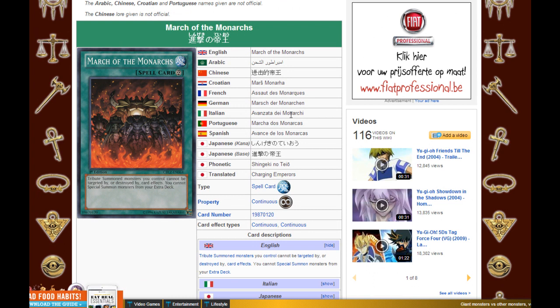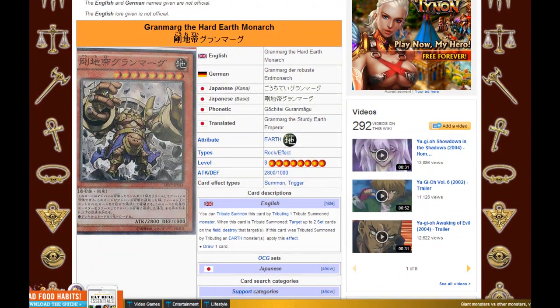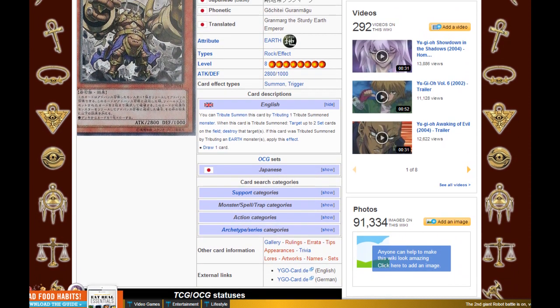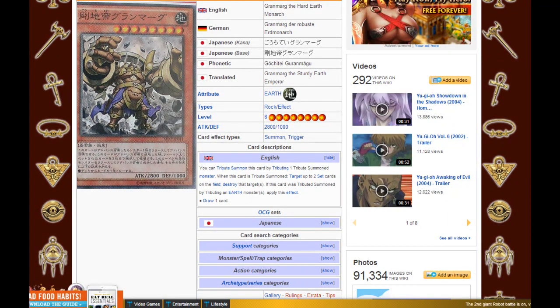The second card is pretty much a new Monarch and an upgraded version of Grandmark the Rock Monarch, and it's called Grandmark the Hard Earth Monarch. The translated text on Wikia is apparently incorrect from what I found out — I'll leave a few links in the video description for more information. You can Tribute Summon this card with one Tribute if the Tribute monster used is itself a Tributed monster. So if you have a Chaos on the field that was Tribute Summoned last turn, then when Grandmark is Tribute Summoned this way, you can target up to two set cards on the field and destroy those targets.